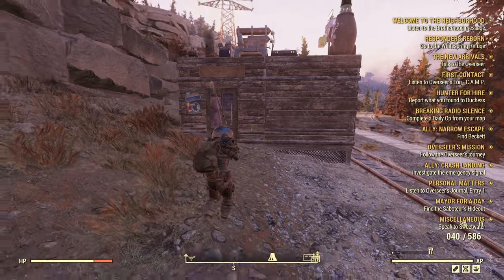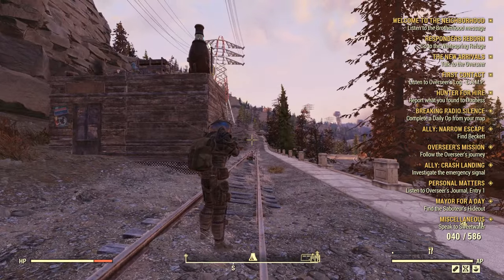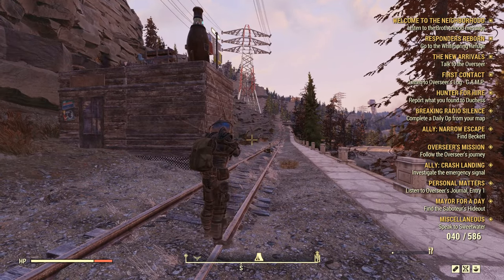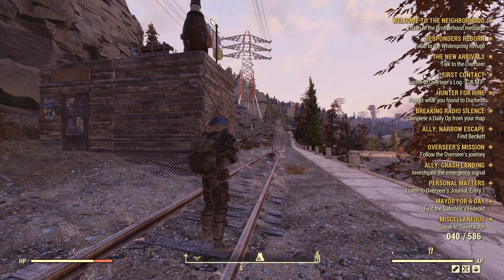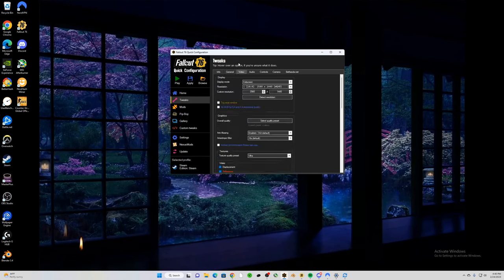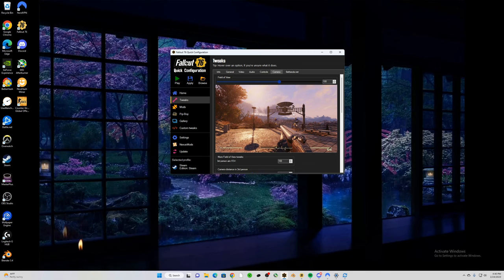To adjust your sensitivity settings properly, just using the in-game slider is not ideal because the game slows down your sensitivity when you ADS — you'd have to crank it so high it becomes hard to move around normally. Instead, use an INI editor. I use Fallout 76 Quick Configuration on Nexus, which is easy to use. Also crank your graphics settings all the way down if you're not getting good enough FPS.